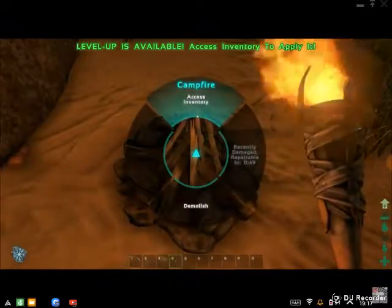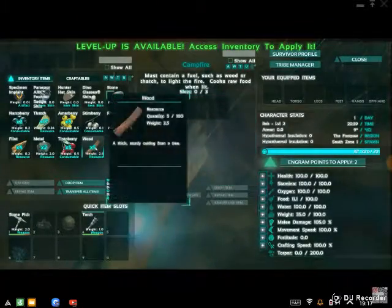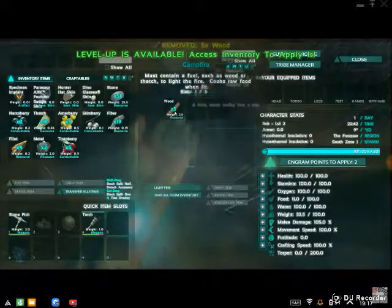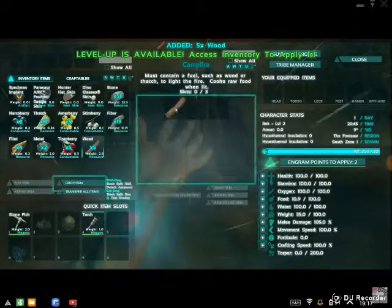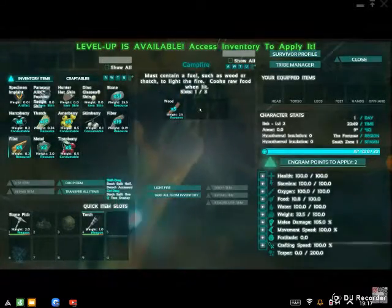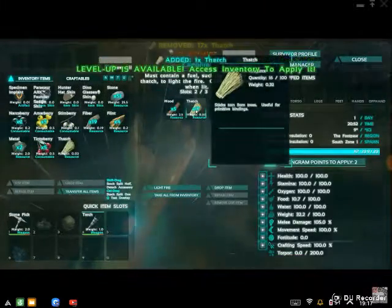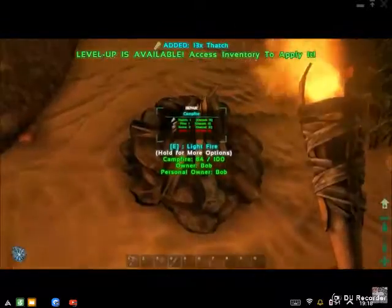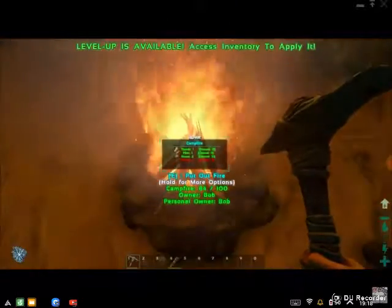It won't let me light it. I need wood, I think. I don't know what the heck is going on. There we go — light fire, that should work. What else do I have to put in here? Slots — one out of three, so I need to put some more stuff in. There we go! The campfire — we got a little fire going.